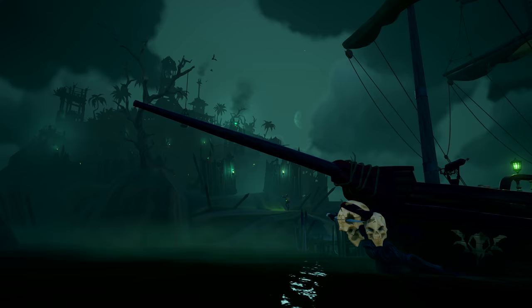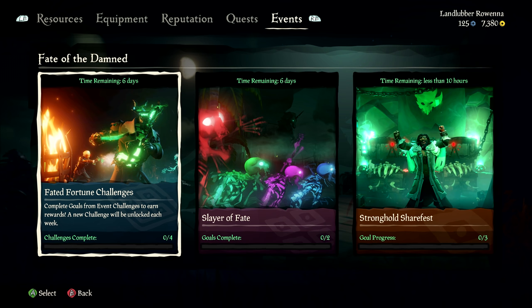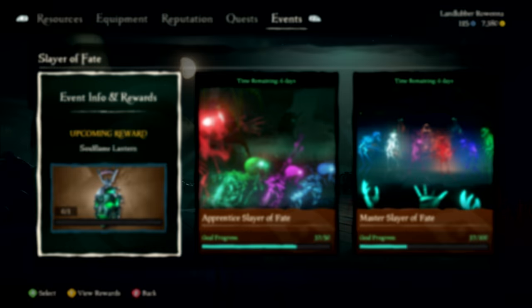Alongside these Voyages of the Damned, you'll be able to take part in new challenges that change every week, helping to hold back the spread of the shadows of fate throughout the seas. You'll be given six goals each week, and completing them will unlock some terrifyingly excellent rewards.